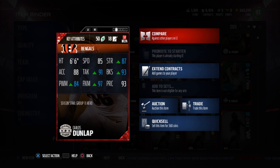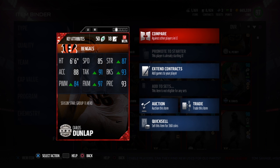Scene star Carlos Dunlap, edge blitzer and line pusher chemistry. 6'6, 85 speed, 87 strength, 93 block shed, 93 play recognition, 97 finesse move, 91 tackle, 88 acceleration, 84 power move — with some chemistry boost obviously there.